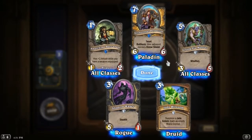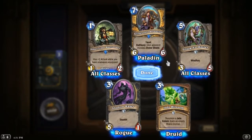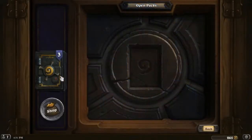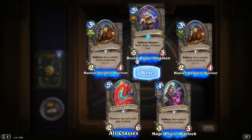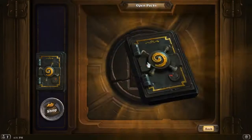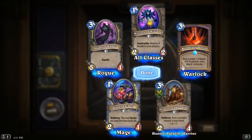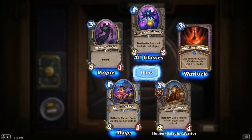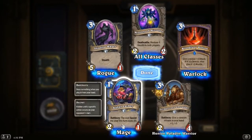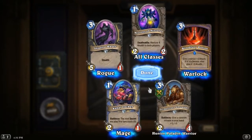Grime Street Protector: seven mana 6/6 with taunt, battlecry: give adjacent minions divine shield. Seems like a good card — kind of costly, but giving two other minions divine shield is powerful, though maybe a little expensive for that effect. Blood Fury Potion: give a minion plus attack — if it's a demon, also give it plus 3 health. Lackey: one mana 2/1, the next secret you play this turn costs zero — looks like they're encouraging a mage secret deck.